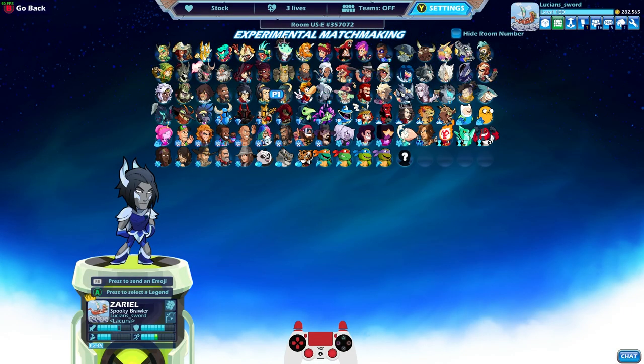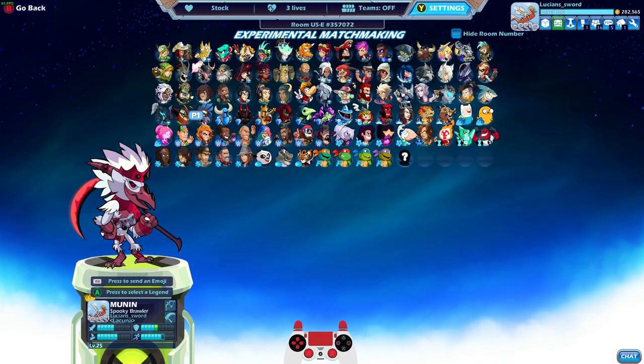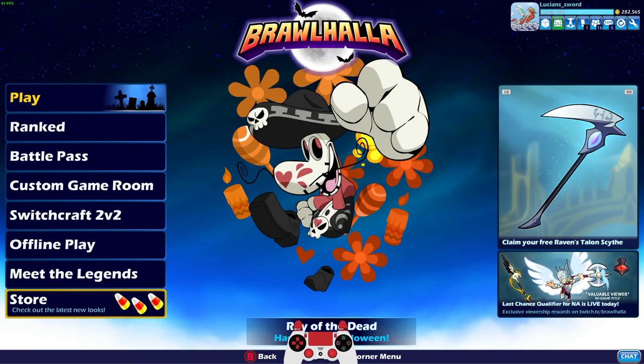Hey everyone, Lucian Sword here, and today is a special day because I just got level 25 with Moonen, which means I can go ahead and purchase the black colors for Moonen. Let's go ahead and do that.